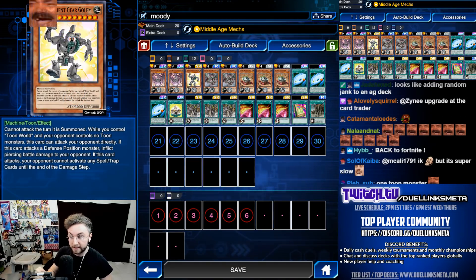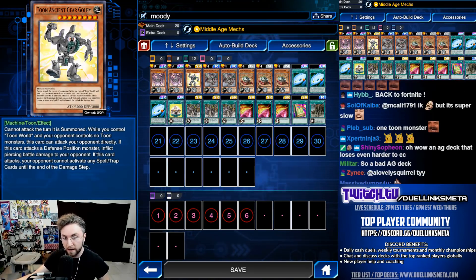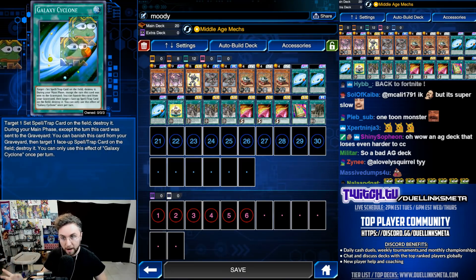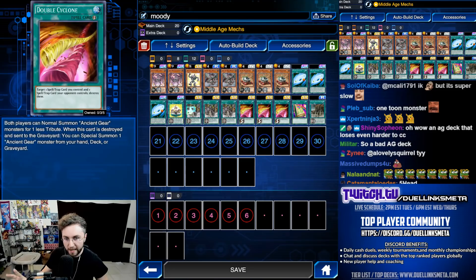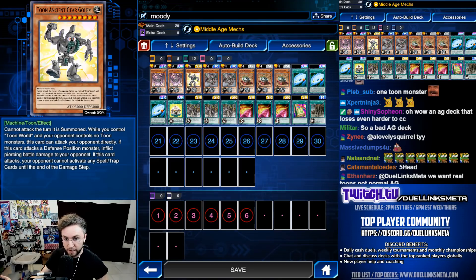It's a normal Ancient Gear deck but with Pathfinders plus the Toon Kingdom and your Toon Ancient Gear Golem. That's all you pretty much do with this deck. If you have a way to get your Toon Kingdom, you want to get your Toon Ancient Gear Golem out. Otherwise, you just make plays with the Ancient Gear Reactor Dragon. Surprisingly, it's very consistent. Lots of destruction — we have triple Galaxy, triple Double Cyclone. Lots of ways to destroy our Gear Town or destroy our Fortress to summon our Toon Ancient Gear Golem.